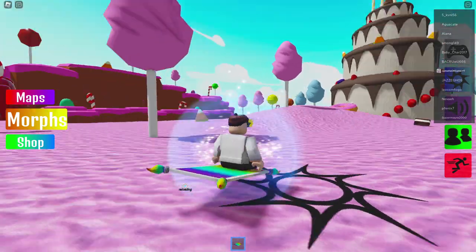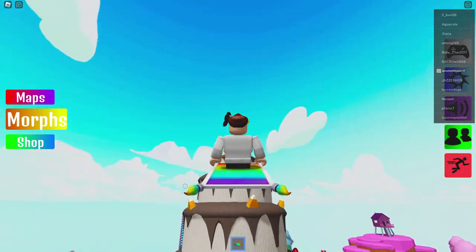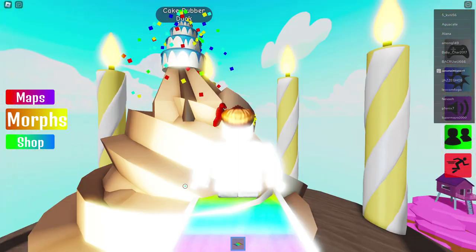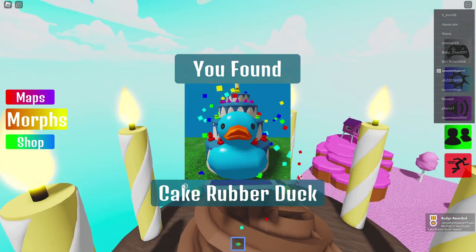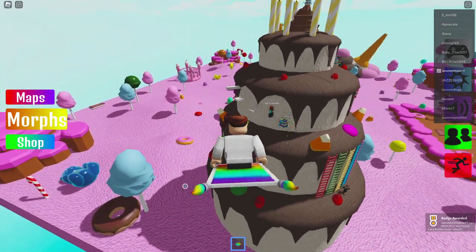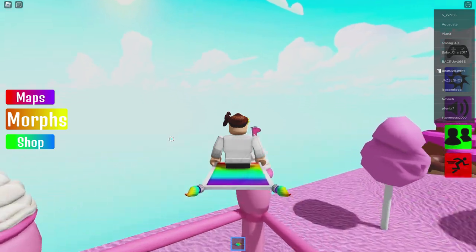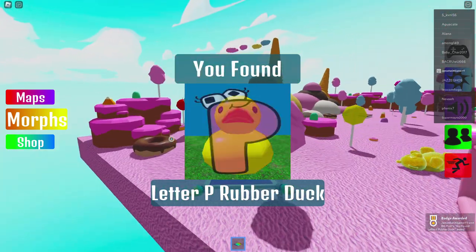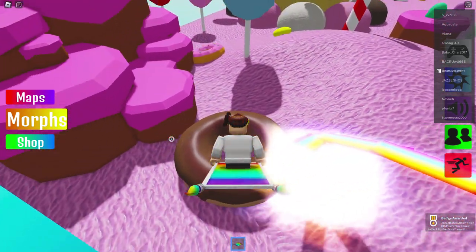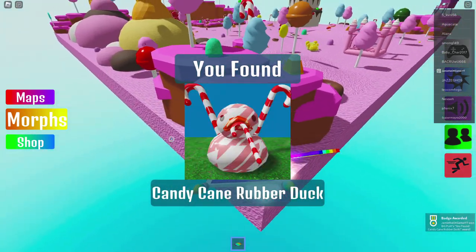Here we go, we are in Candy Land. How many morphs have we got — probably 21, right? Who's this — Birthday Cake Floppa? Cake Rubber Duck. They actually look really cool. And I see another one way over here: Letter P Rubber Duck — incredible people. And we got one hiding behind here: Candy Cane Rubber Duck, thank you so much.